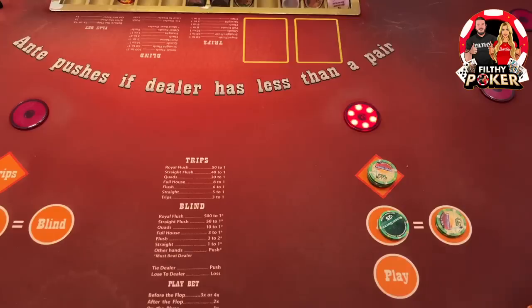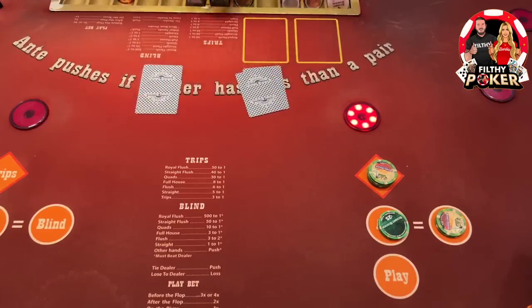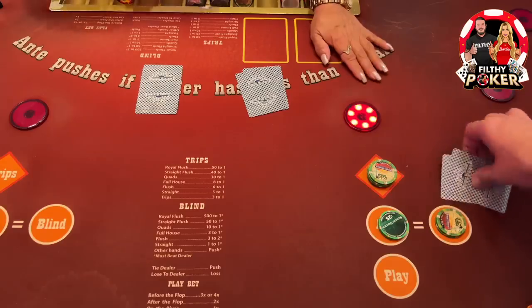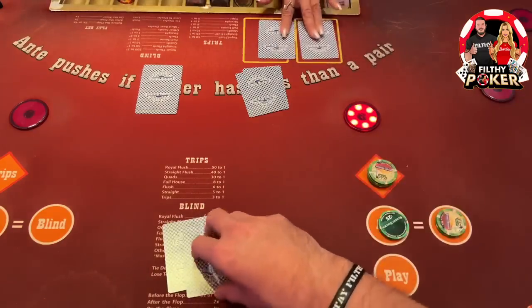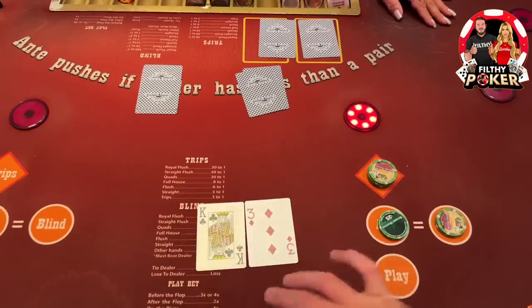Still doing good, still doing good. Pocket threes — maybe king-three, that's a check guys.